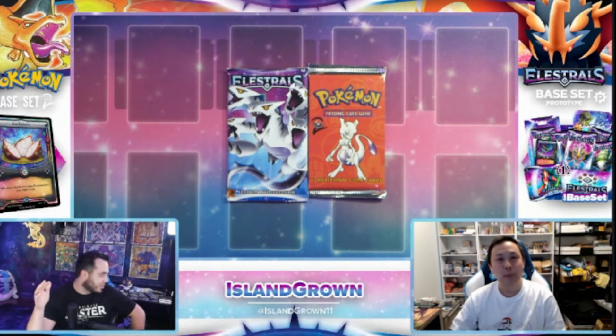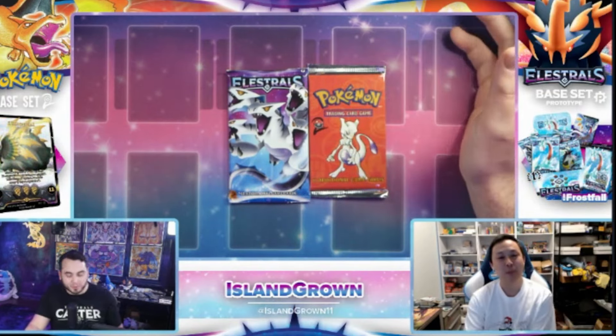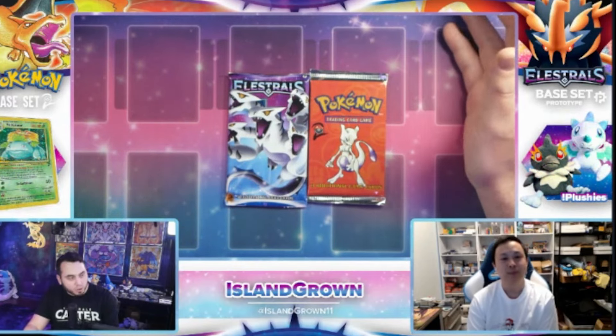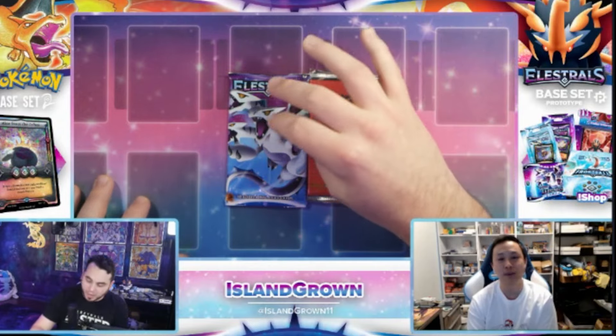5am, dude. It's currently 4pm for me, so that's a time difference and a half. That's really nice of you to wake up for this, man. It's 10am now — we've been up for a little while. Hopefully we can get some good pulls for you to make it worth your time. We've got the Elestrals pack and you've got a Base Set 2 pack. I'll leave the choice to you — what would you like to open up first? Let's do your choice. I'm excited for both. Very excited for both.